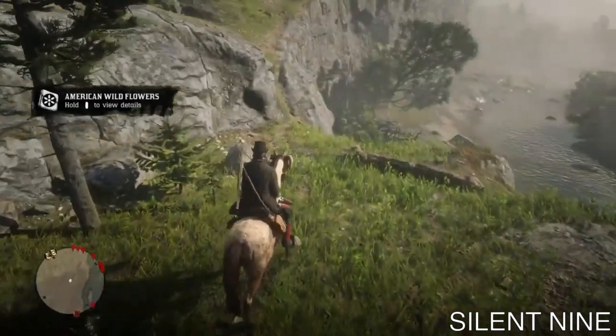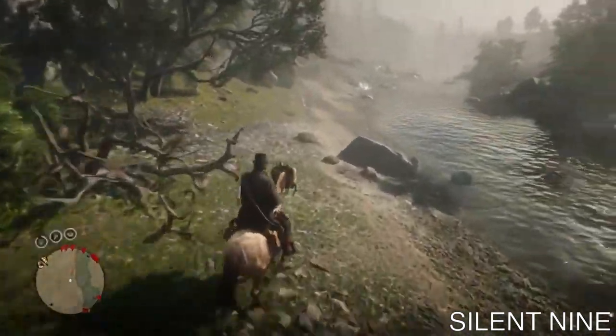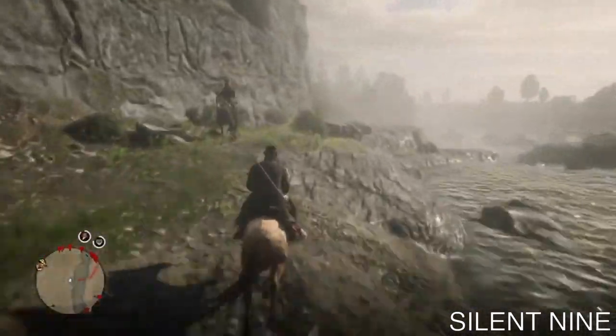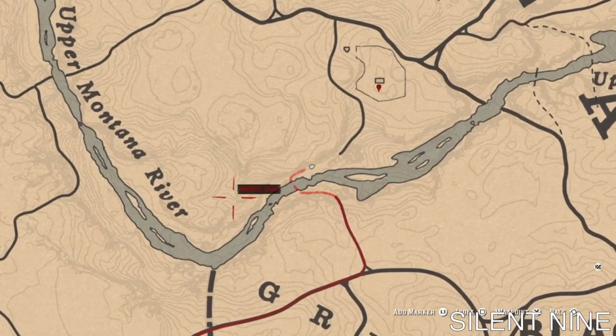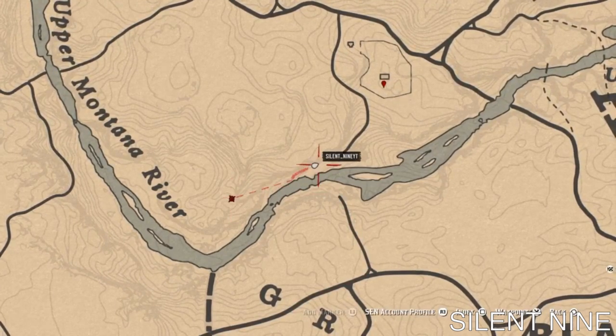At this point, go back onto your horse and run away a good distance. You do not want to respawn because respawning takes longer — this method is way faster. I have the map up showing the exact distance: the waypoint is where the plant is, and that's how far you want to go from it.